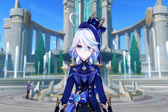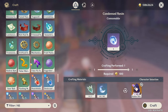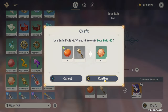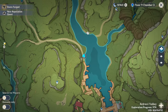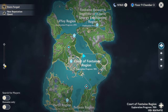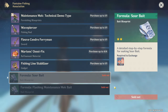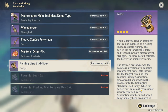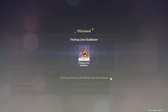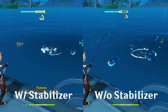Before we start fishing, we need an important thing: the baits. There are 3 types of new bait recipes which you'll have to purchase from the fishing association. First, go to Sumeru and interact with this NPC to get the Sugar Dew bait. Then go to Fontaine and interact with this NPC to get the other 2 as well. Also, purchase this stabilizer for an easier fishing experience — this is the difference between fishing with a stabilizer and without one.